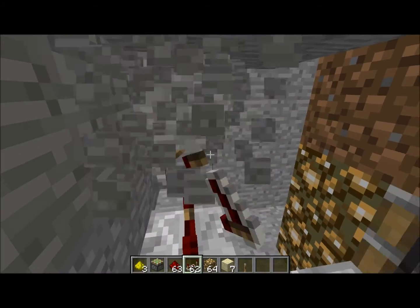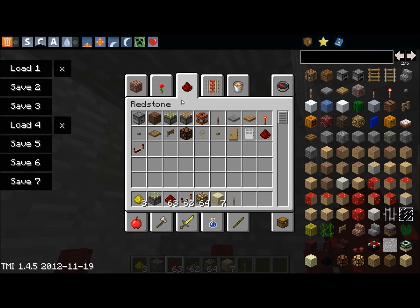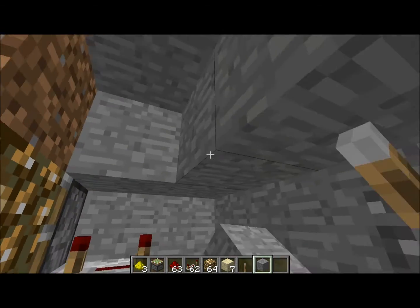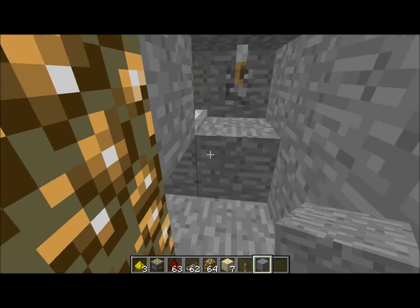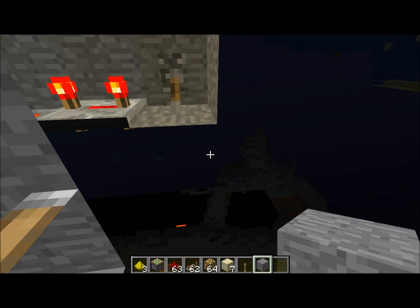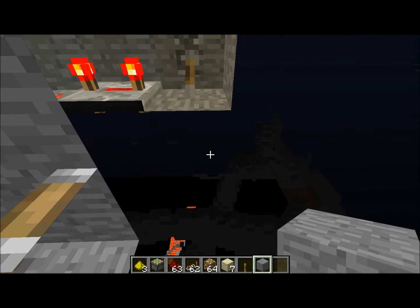Set it at max, cover this all up, then flip it and place it. And as you can see, we can see a lot more things.